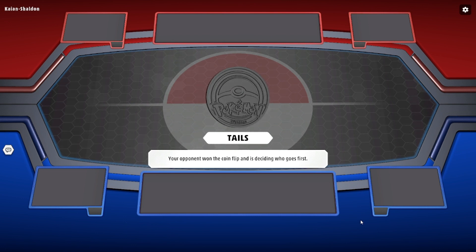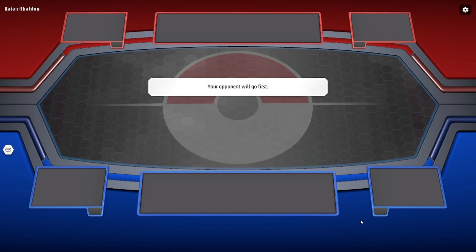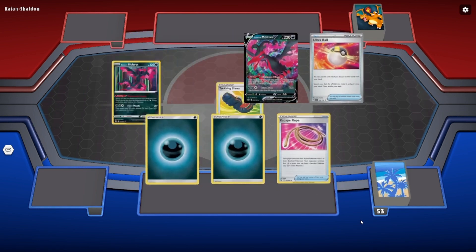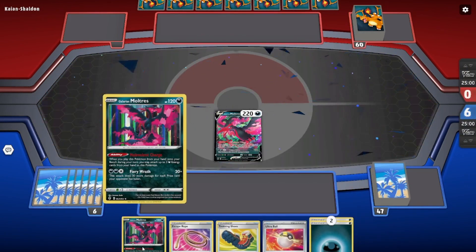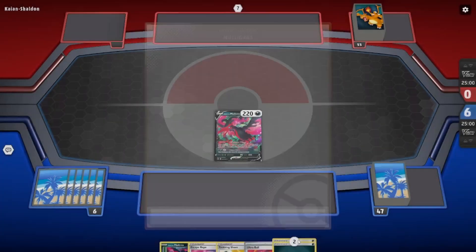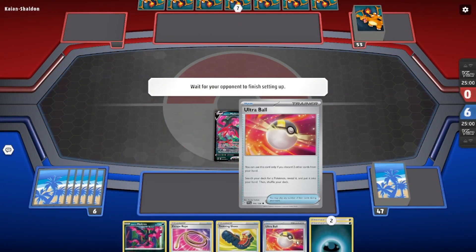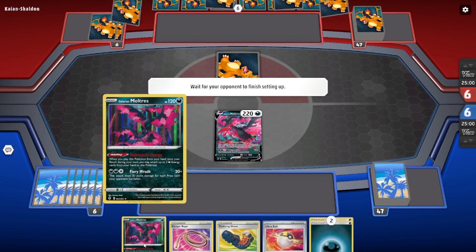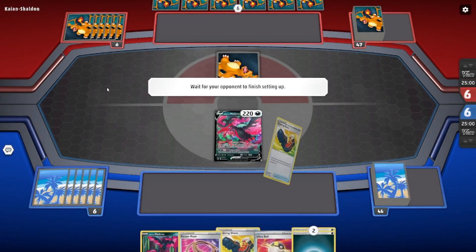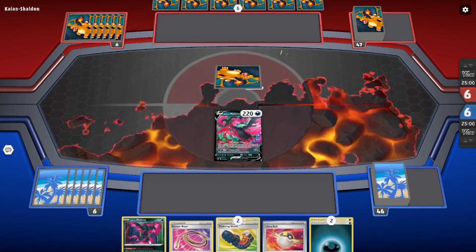Going second, the one advantage is I can play a supporter and develop the board state a bit better, hopefully. But it's not great. It's not good when a deck gets significantly hurt going second, because you're going to go second more than half the time. So the Moltres V — the baby Moltres has the on-play ability — and I have two energies, so I can actually get two energies onto the Moltres turn one.